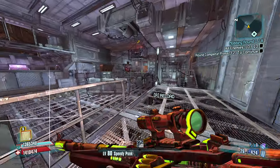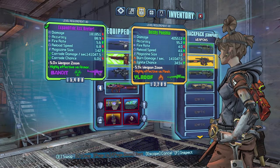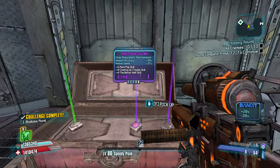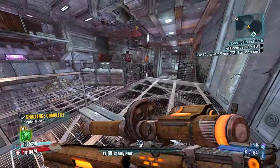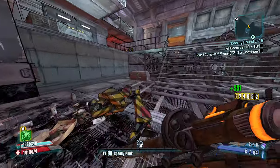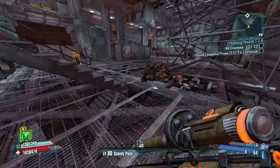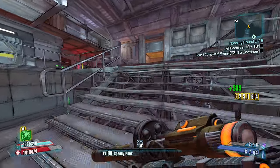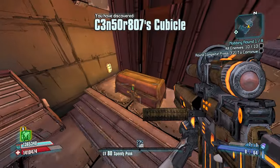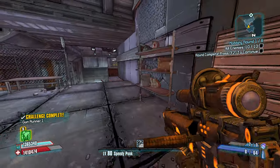Extra fire rate and the lower magazine size can help us since we don't have a Jakobs weapon quite yet. We're gonna take it. And then how about this one — weapon accuracy and reload speed? If we do end up getting a nice Jakobs gun like a quad or something, we're gonna swap to that, but for now let's take the fire rate. The reload speed is going to be about the same, so should be absolutely fine.